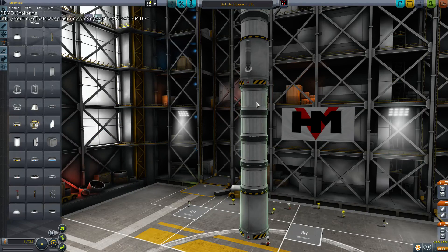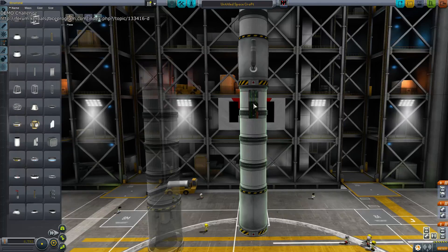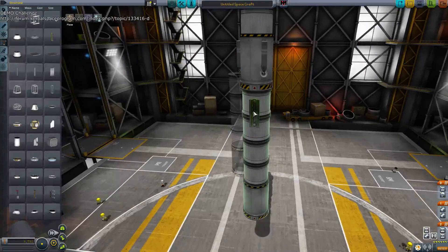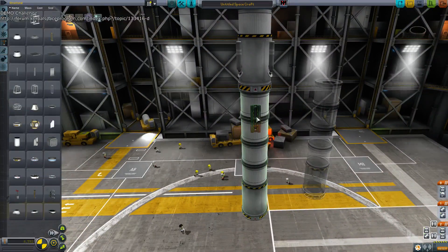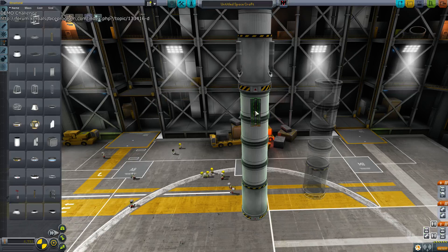We're probably going to put solids on the bottom here, so let's take this off and get our radial decoupler. Let's actually put them right here. I think I'm going to do four-way symmetry — two by two, hands of blue. And I'm actually going to connect this thing on the bottom, maybe the second one.